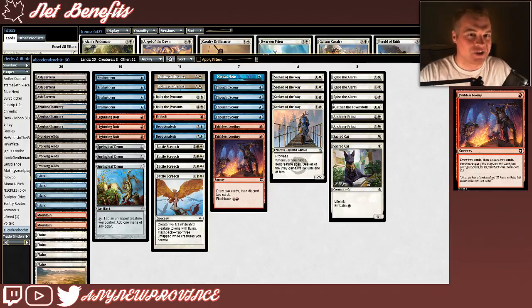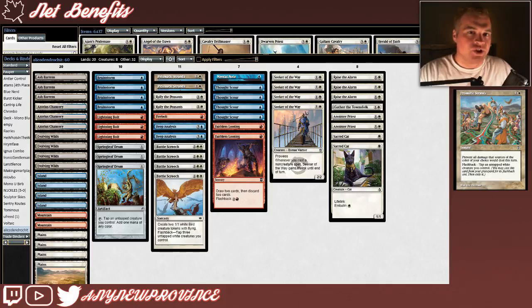This deck isn't just looking to produce creatures out of its graveyard with Battle Screech and Sacred Cat — it actually has a whole other package filled with a variety of really cool graveyard-activated effects. The first comes in the form of a couple copies of Prismatic Strands, which costs 2 and a white for an instant that prevents all damage that sources of the color of your choice would deal this turn. It has Flashback: cast it out of your graveyard at instant speed by simply tapping an untapped white creature you control. Prismatic Strands is great against mono-colored aggressive decks and even against Burn. We're always going to have a white creature around, so we may even get 2 activations out of each one.